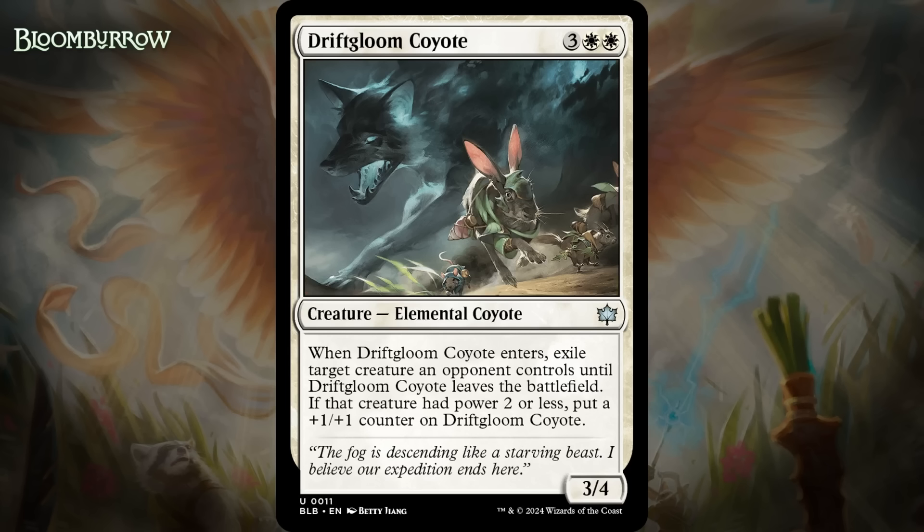Next up, it's Drift Gloom Coyote, which for three generic and two white is a 3/4 elemental coyote at uncommon. When it enters, you exile target creature an opponent controls until the coyote leaves the battlefield. If that creature had power two or less, put a +1/+1 counter on Drift Gloom Coyote. Banisher Priest-type creatures are always great in limited — removing something and getting a body out of the deal is huge, even if your opponent can potentially get it back later. It's really nice that if you go after a token or some other small target, the coyote comes into play larger.